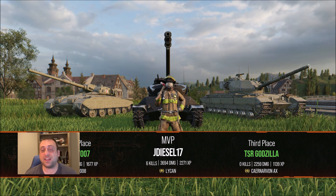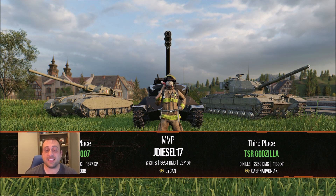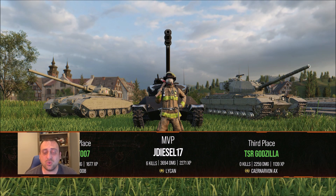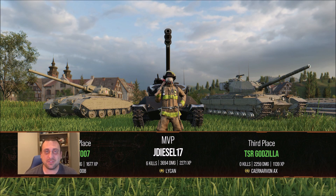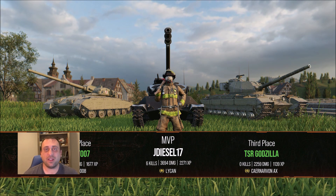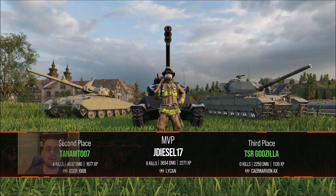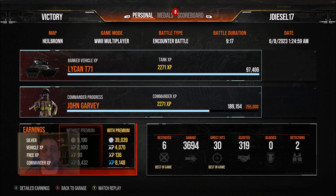Six kills, a top gun, 3,694 damage in a Tier 7 light tank — amazing. An XP total I have not seen before, or at least in a very long time: 2,271 XP. That is a bonkers number for me. Taking a quick look at the detailed stats: six kills, 3,694 damage, plus 319 assistance, so over 4,000 combined damage, a couple of detections, and all that results in just shy of 50,000 silver with a premium account. That said, we fired all 12 of our premium rounds, and we shot that full clip at the IS which did almost nothing — that definitely dipped into our profitability.